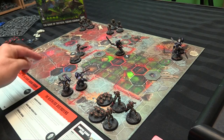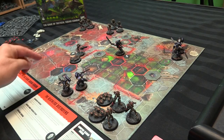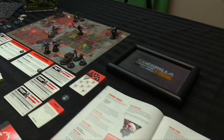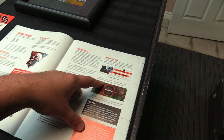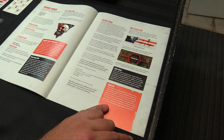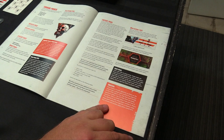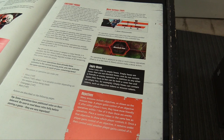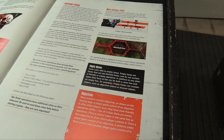The Necrons have 13 models but must chain-activate a Scarab Swarm after each Necron warrior. Weapons have an AP cost (all AP 1 on the board). You can move for 1 AP (move allowance in hexes). If adjacent to an enemy model, you can't make a move action — you must fall back first, though you can move through adjacency during a move as long as you don't start there. You can attack with your weapon in range, disengage (fall back to not be within one hex), or wait if you can't do anything else.